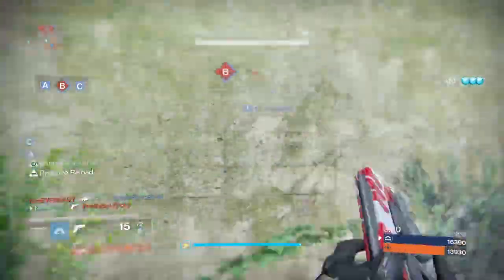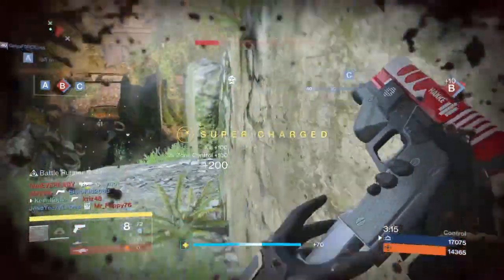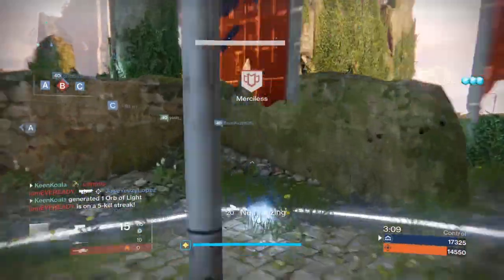Hand cannons such as the Last Order Eye of Luna, and sidearms such as the Wyrmwood or Trespasser, have fantastic in-air accuracy and benefit the most from this maneuver. If you have a pulse or scout rifle with the perk Icarus, they can make a mediocre substitute.